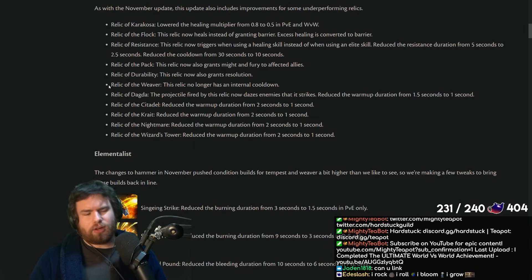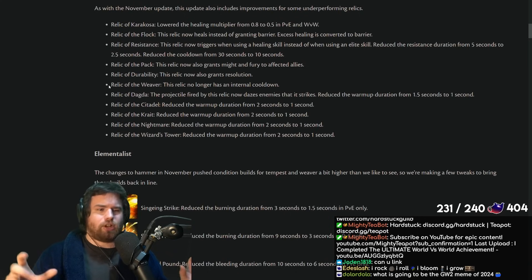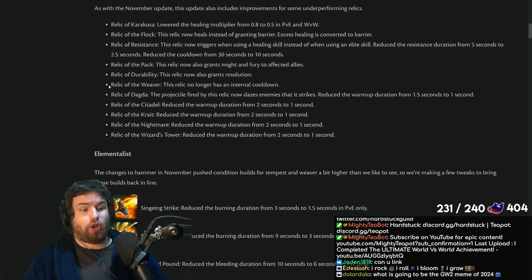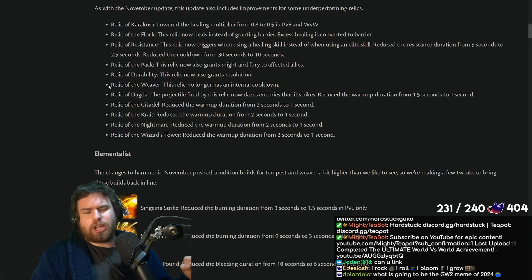In general, I think the generic Relics like Fireworks, Monk, and Thief are the ones that gatekeep the other Relics from being good. Stuff like Karakosa, Flock, Resistance, and Pack — that's actually cool and exciting design. We have this conversation every balance patch review, but the generic passive Relics really do hold back the more interesting ones. Relic of Dagda now has its projectile daze enemies it strikes, and the warm-up duration is reduced from 1.5 to 1 second. Several other Relics also had their warm-up times reduced — apparently they were two seconds before, which is pretty terrible.